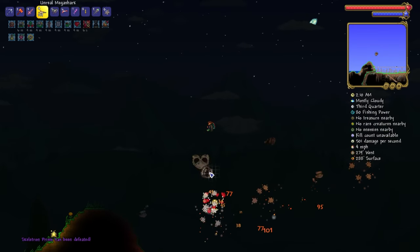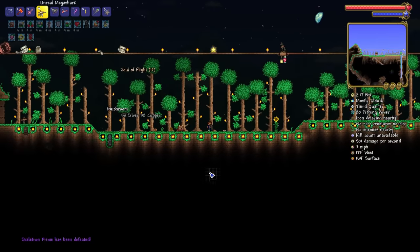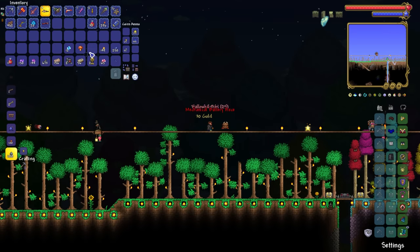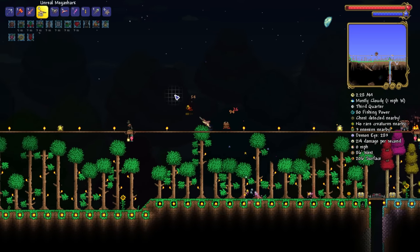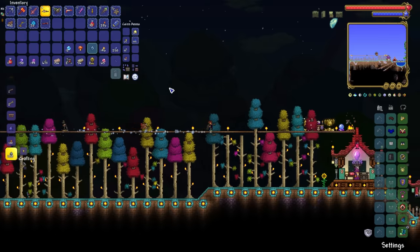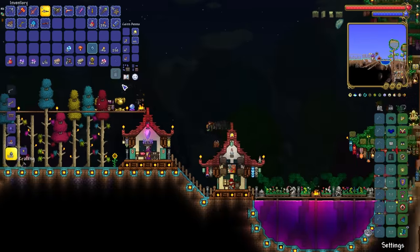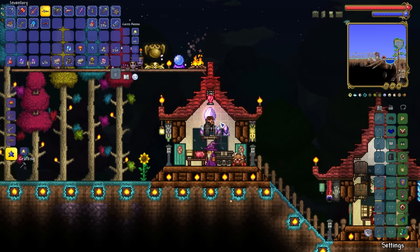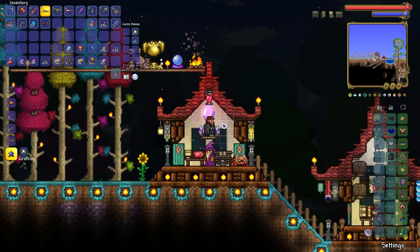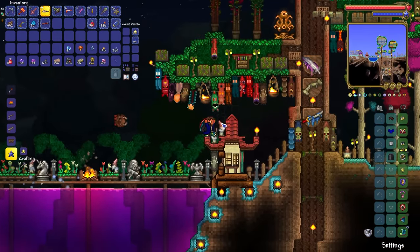And we absolutely do have it in the bag! Unfortunately, still no sign of the Master Mode drop — big sad, my friends, big sad. I think that's about the limit in terms of Skeletron Prime fights as well. We'll go ahead and take down mech bosses galore in one episode and try to get ourselves the Master Mode drop. For now, we've got Souls of Fright, a bunch of Hallowed Bars, and a lot of money. The Mega Shark still remains to be one of the all-time great OG Ranger weapons in Terraria — it's such a fantastic weapon, and something I still heavily advise that you guys make.